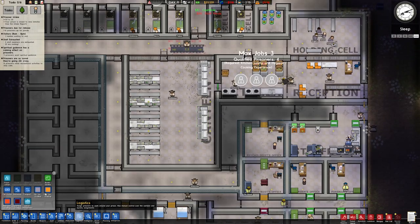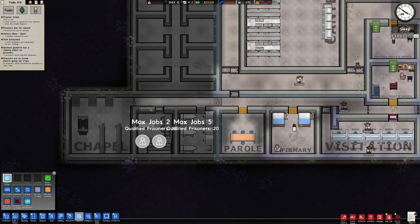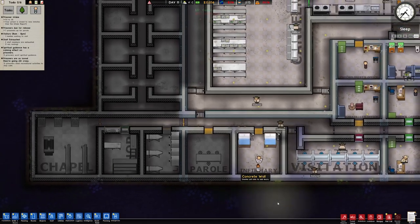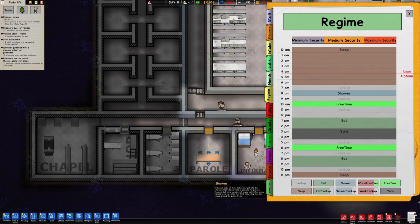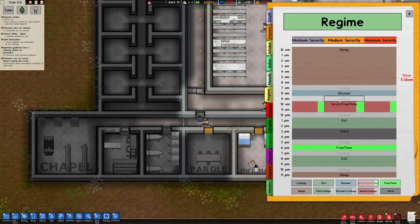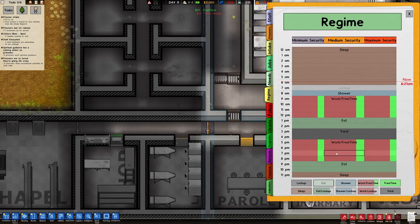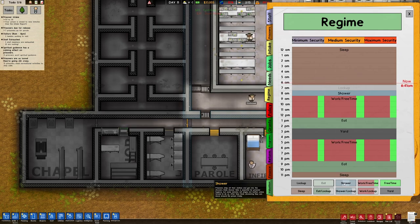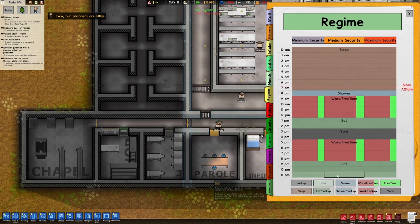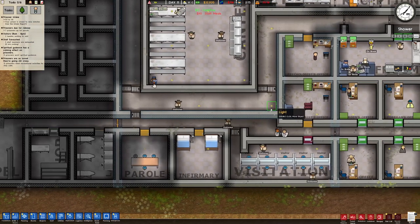Prison labor is looking good. A couple guys can do that. We need to make sure the schedule allows for work and free time. This is for everybody. You could sleep in a little longer — nine hours of work and free time to be productive.